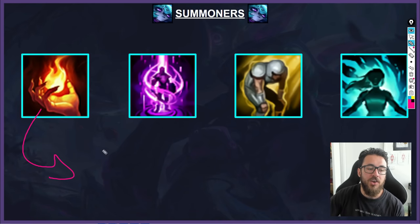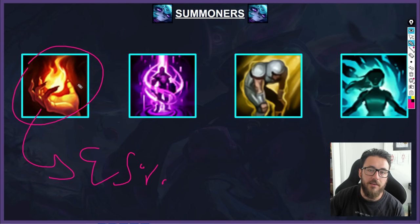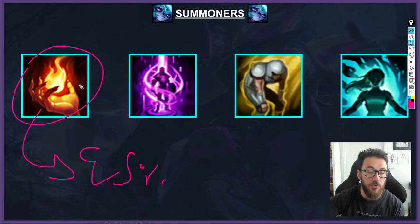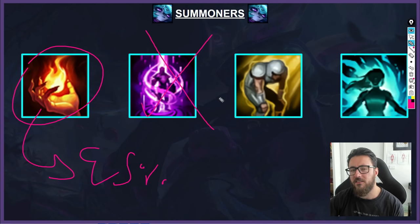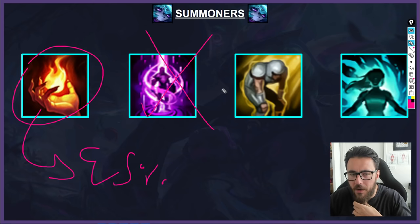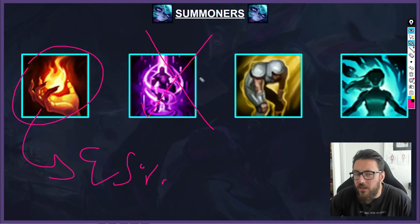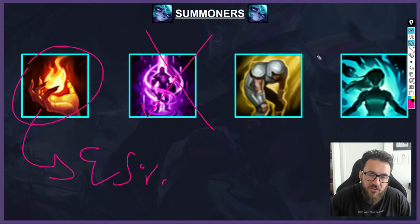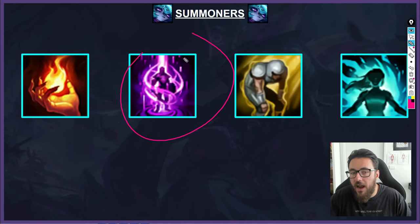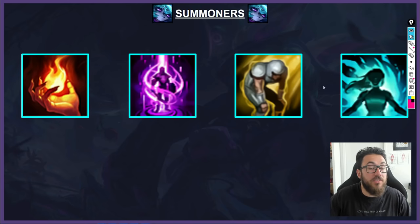For summoners: 95% of the time I'm going Ignite. It makes sense with the way I interpret Vex as a burst-oriented assassin, synergizes very well with Sorcerer's Shoes and Luden's, and significantly increases Vex's kill threat at level 6, changing the way 2v2s play out. Since TP has been nerfed, I don't think it's as valuable unless you're in a very slow game or playing competitive. Situationally, Exhaust into dive-heavy comps or assassins, and Cleanse situationally into champions like TF or Lissandra.